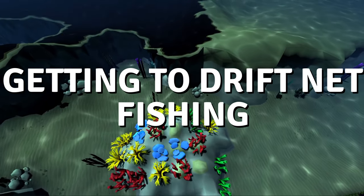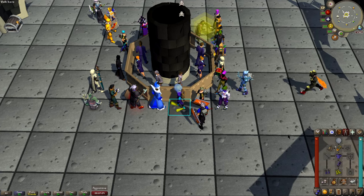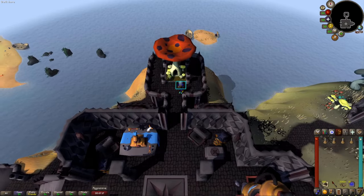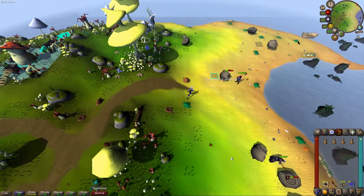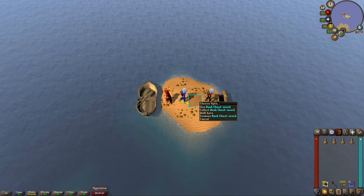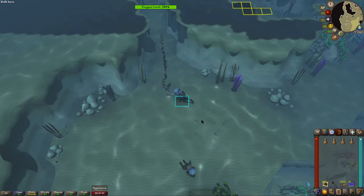Getting to the location is fairly simple. As with other Fossil Island training methods, teleport to Fossil Island via a dig site pendant. Then use the mycelium transportation system to mushroom meadow. Run northeast until you get to a rowboat, click on it and select option three — row out to sea. You'll then be on a small island off the coast. There's a bank chest here in case you forgot anything. Then right click the rowboat to the west and select dive.